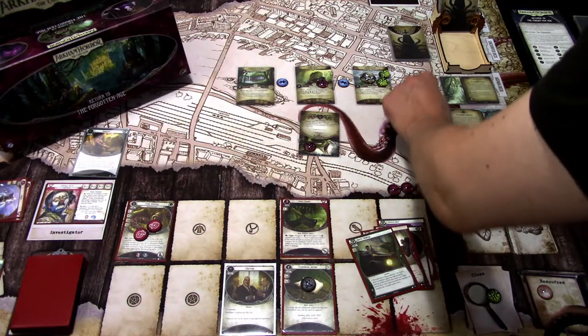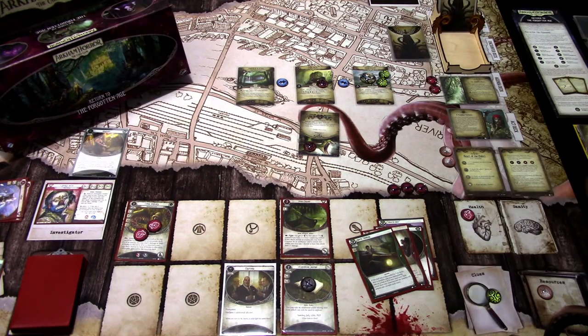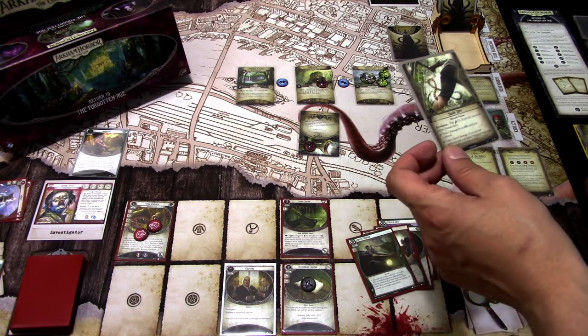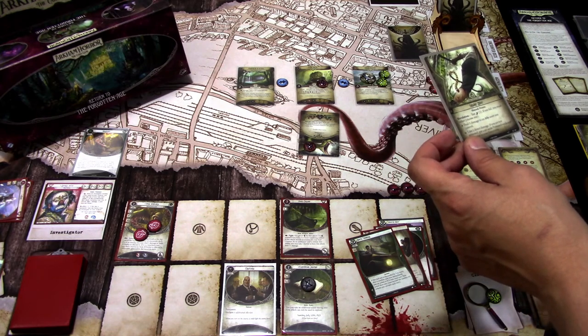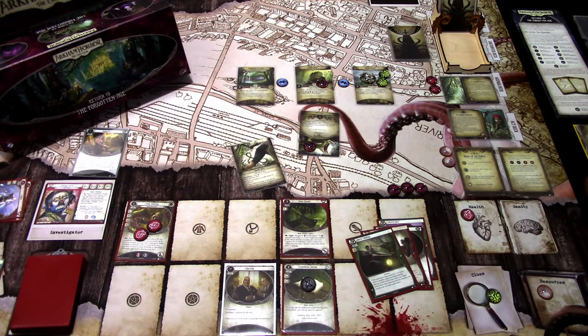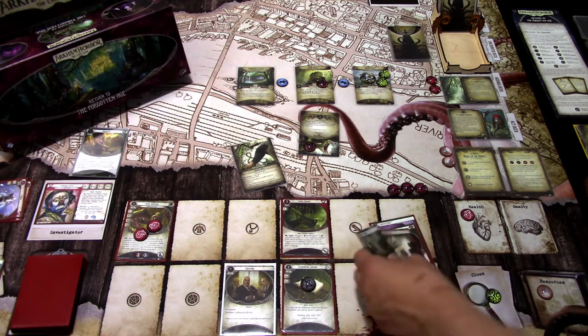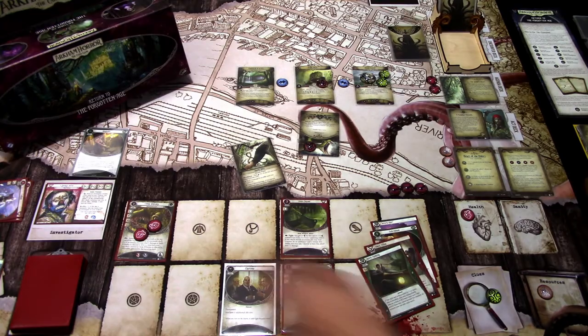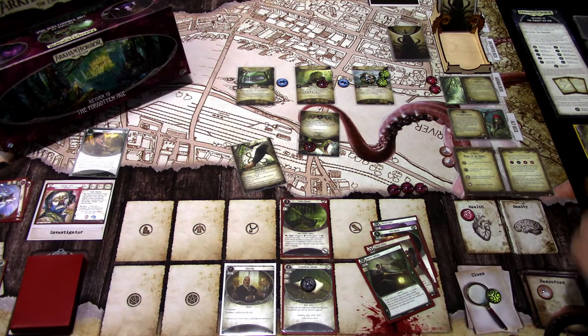We add another doom. The encounter card is Snakebite — test agility three. If you fail, you must either deal five damage to an ally asset you control, or take one direct damage. Widow Weasley will get killed if I don't succeed. I'm not using Benny's ability for this one, nor spending any cards. We get a minus one, so we deal five damage to Widow Weasley and discard her.